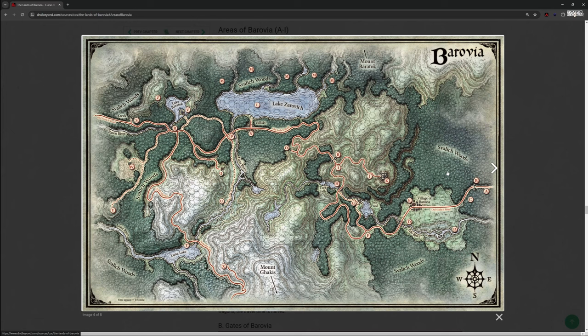In the original module, the party agrees to go with the Vistani, who escort them into Ravenloft — through area A, through the Gates of Ravenloft past area C, along the Old Svalich Road, through Barovia across the bridge, all the way to area G. But I don't want to do that, because I'm intending my characters to start at first level and they need something to engage them, so I want them to do the Death House first.